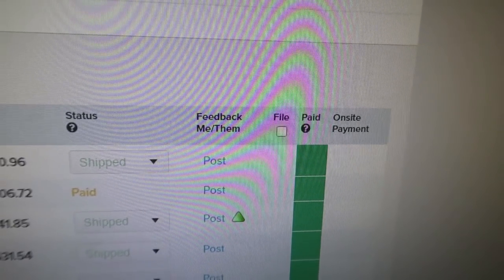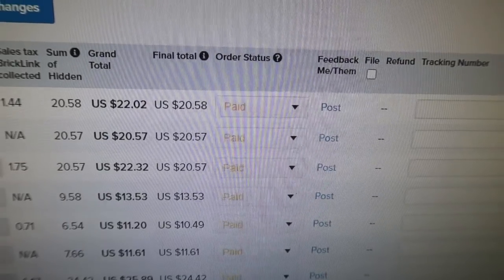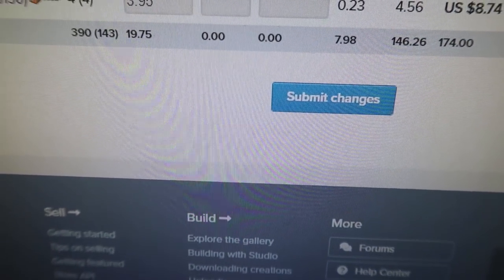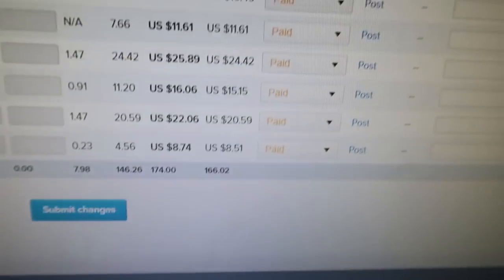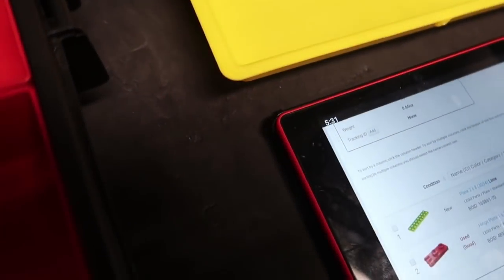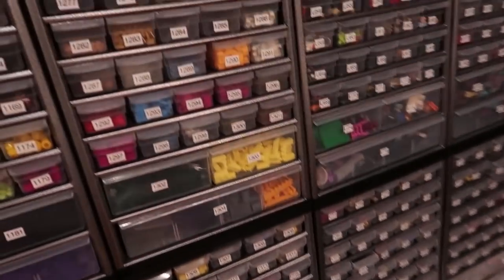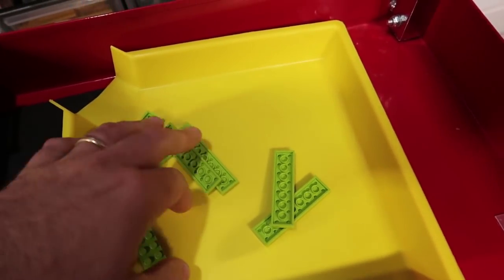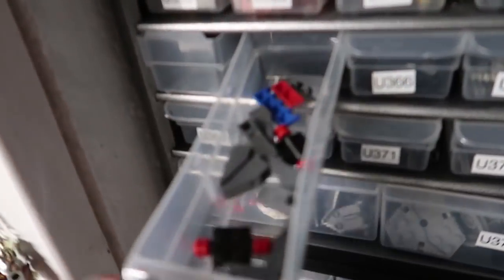On BrickLink there are 10 orders to pull - 143 lots this morning. BrickOwl has a two-lot order for about three bucks. Let's get busy - starting to pull orders here: 531, 1279, lots are 2, 4, 6, 8 with one left and 365.